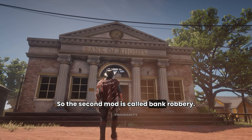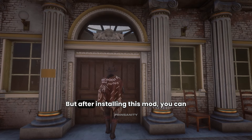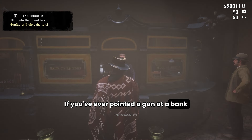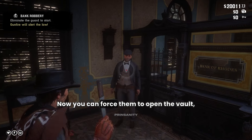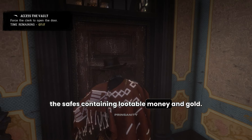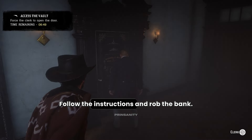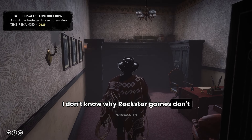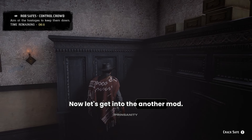So the second mod is called Bank Robbery. After completing the game 100% we don't have anything to do in game. But after installing this mod you can rob banks in all towns and cities. If you've ever pointed a gun at a bank teller in vanilla and been highly disappointed that nothing happens, this mod is for you. Now you can force them to open the vault, after which you can silently crack or blow open the safes containing lootable money and gold. Get into the bank and you will get instructions on how to rob the bank. Follow the instructions and rob the bank. It is fun and you can play for hours. I don't know why Rockstar Games don't add these features but modders work hard to make the game more enjoyable.